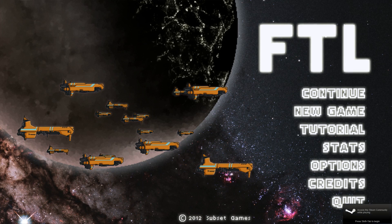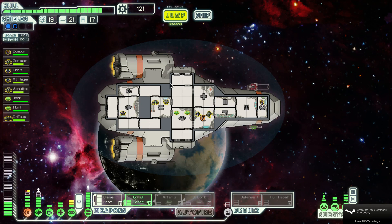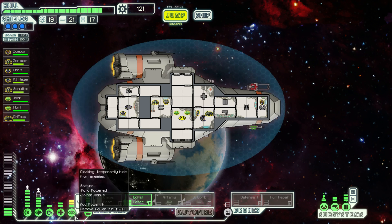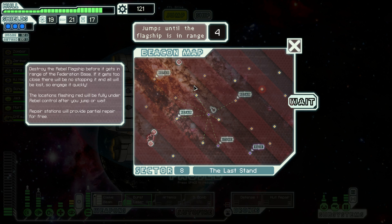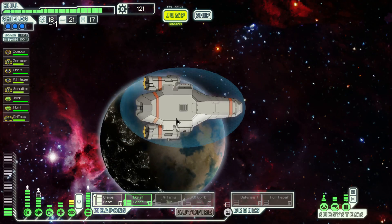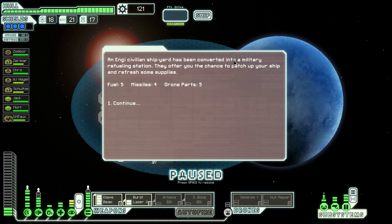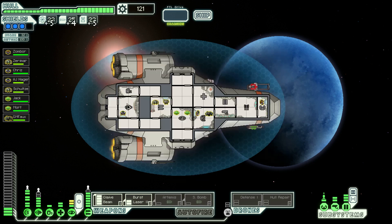Welcome back to FTL. So let's press continue. When we left off, I was kind of damaged at repairs. Let's just increase that — take that out so I can use the whole repair drones. I've got 5 fuel, 4 missiles, and 5 drone parts. I didn't really need the fuel, but it doesn't hurt.